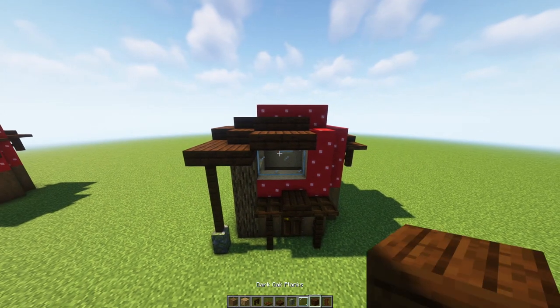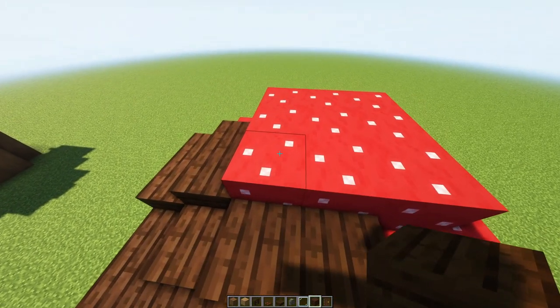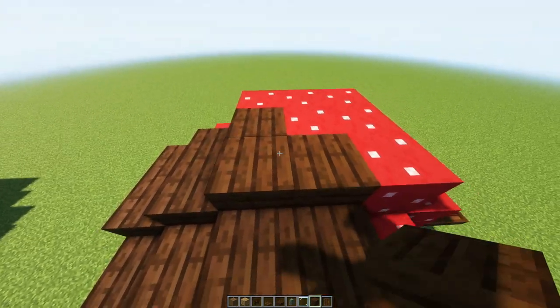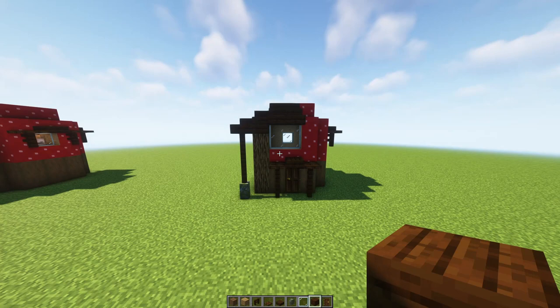We need three more dark oak planks, so remove the three corner pieces of the roof — one, two, three — and we're going to fill those with dark oak planks. And that's your exterior done.